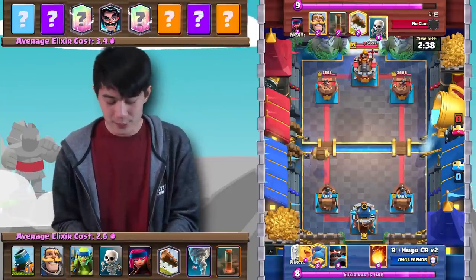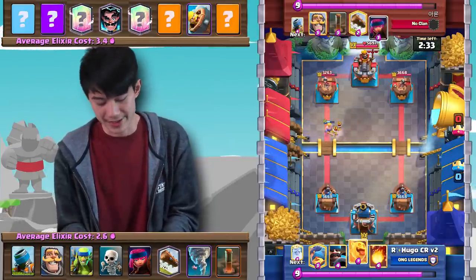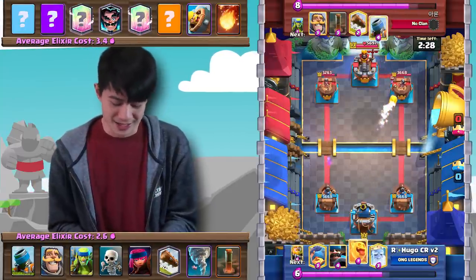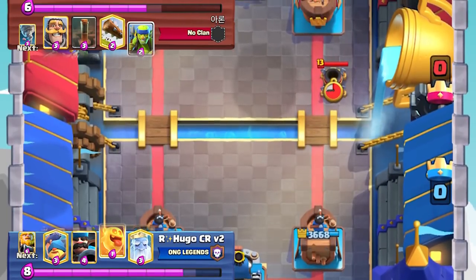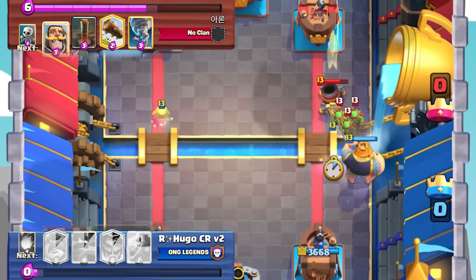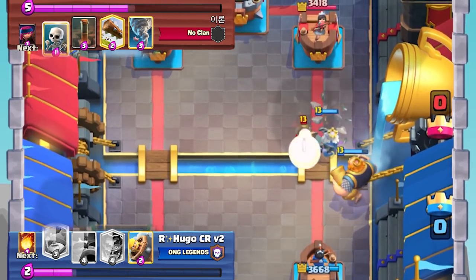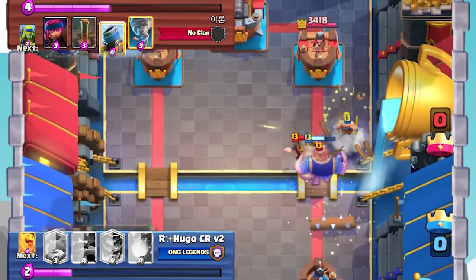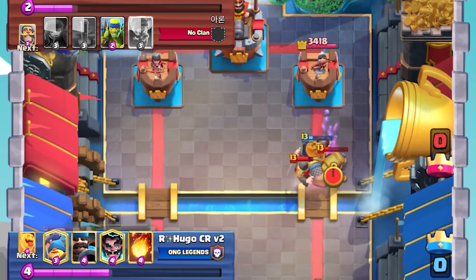Starting off, he's going to get himself a King Tower activation. Anytime you get a chance, you're pretty much going to want a King activation. Against this specific matchup with Royal Giant, it's not going to matter too much, but it still does help slightly later in this match. So starting off, he's going to go in with a Mortar. Aaron is quite aggressive with his Mortar play, but unfortunately a quick Royal Giant and Royal Ghost — 9 Elixir at the bridge — completely takes that out. This is going to be a bit of a tough defense, and Aaron's going to have to spend another Mortar just to take that Royal Giant out.